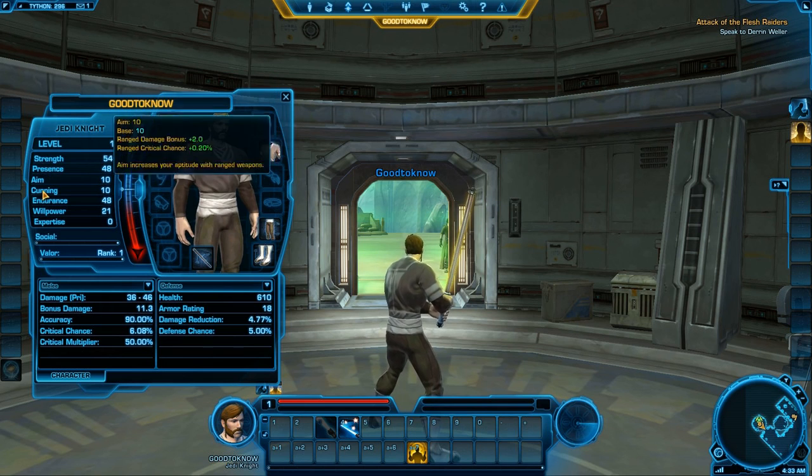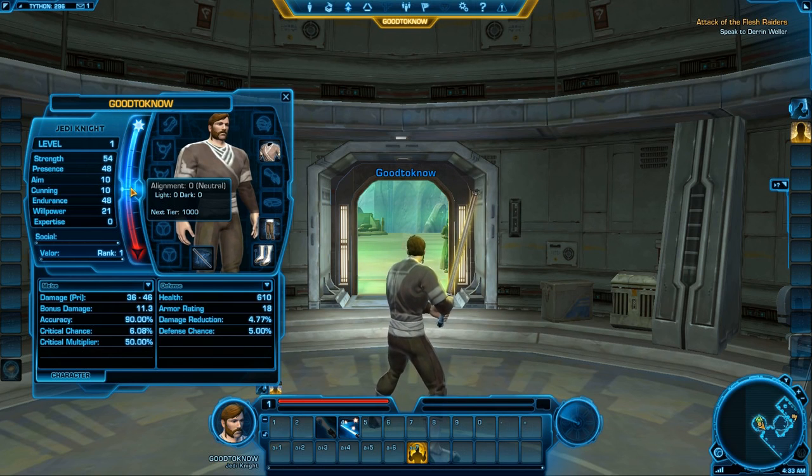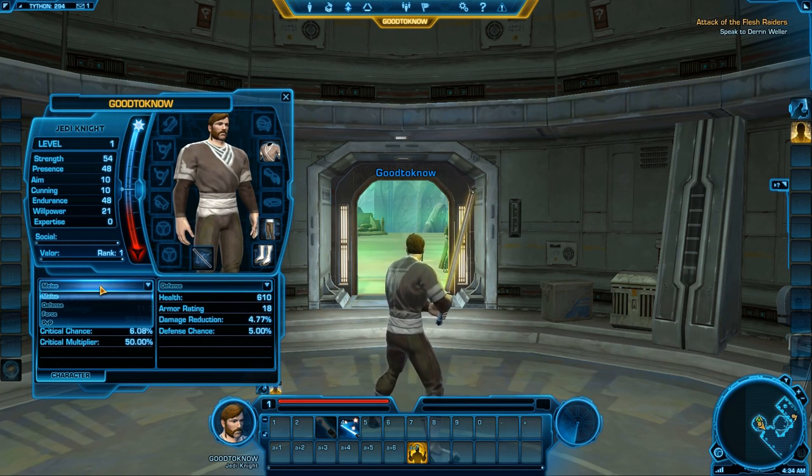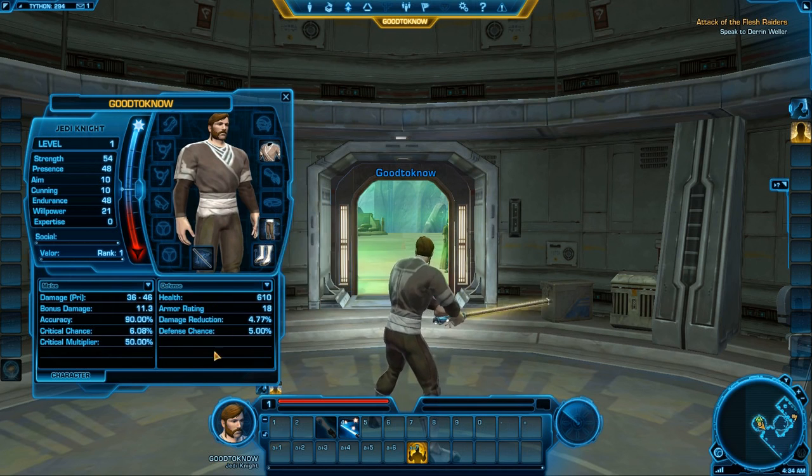If you mouse over your abilities, you will actually see what your bonuses are and what they do. The same thing here — if you mouse over your dark side or light side points, you can see how many points you've had, what your current alignment is, and when the next tier is. Here are your social points, or social levels gained up to 10, and here are your valor points which you gain from PvP. Down here you can choose some of your stats to look up, and you can mouse over to see what the different things do and compare them. Down below will also be companions, and you can click there, and your ships will also be available to view here.